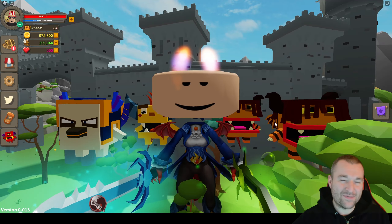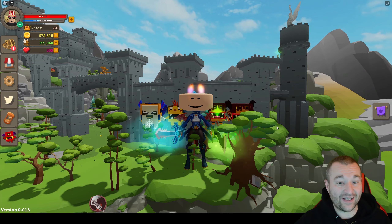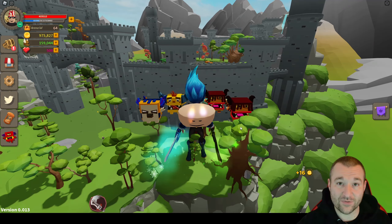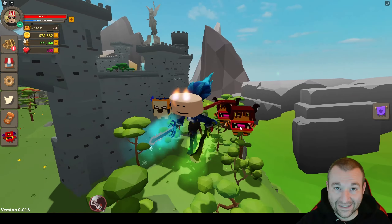Hello everyone and welcome back, Meat Department here. I'm so glad you could join me for another video today. We're back on Giant Simulator Classic, and today we're gonna do something special — we're gonna spend 1 million gold and get our first 1 million pet from the chest.